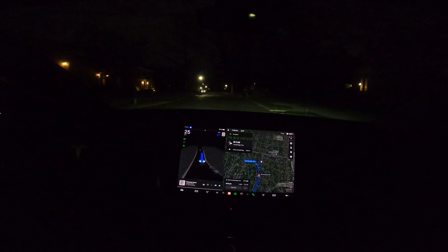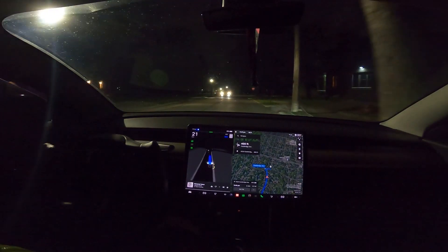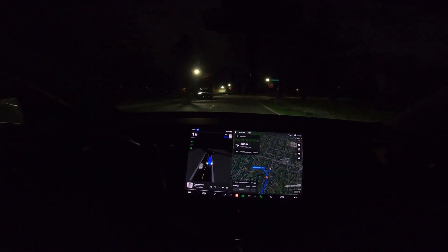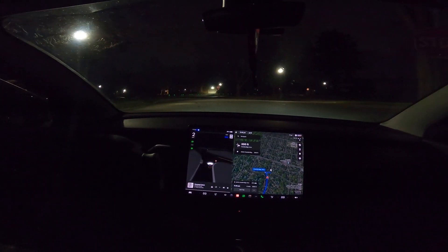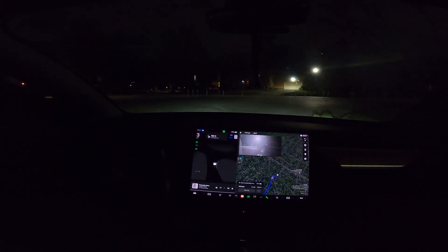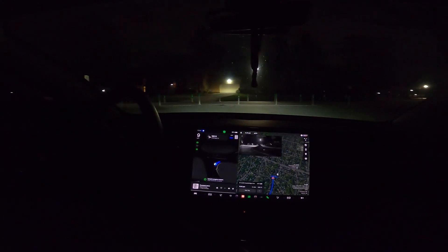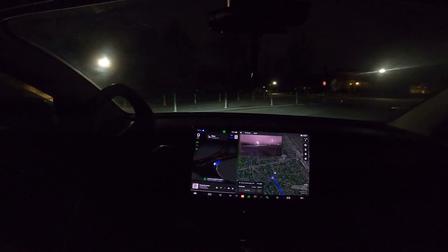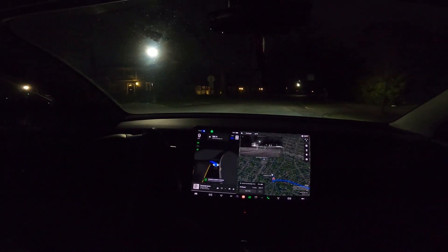That size is very interesting — oncoming car, let's see how it handles this. Good, and it didn't hit the tree branch that was falling down. It's got an interesting situation here — it has to turn right and it dropped the pin at a weird spot. It says autopilot navigation complete, let's see what it's going to do.